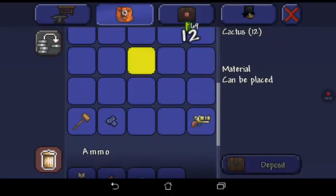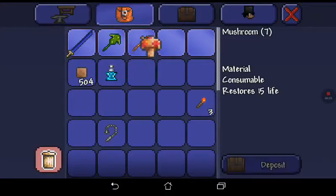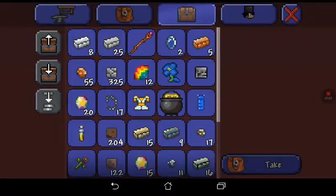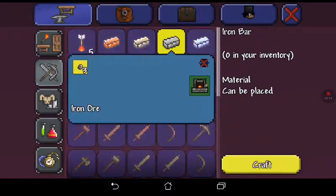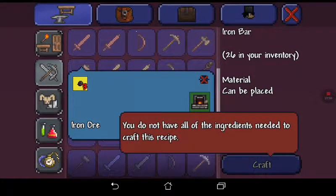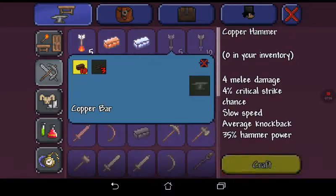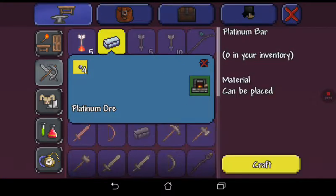Let's get rid of the clay and the cactus. Then let's put this and this here. I'll take all the ore and smelt it into bars. Let's make iron bars — oh, that was a lot of iron! Let's make tin bars, cool. Copper bars. Platinum.